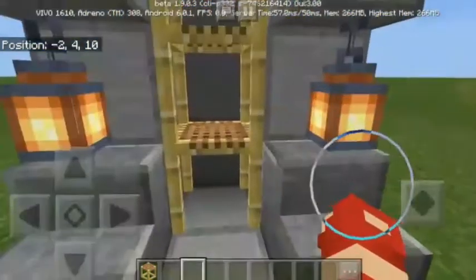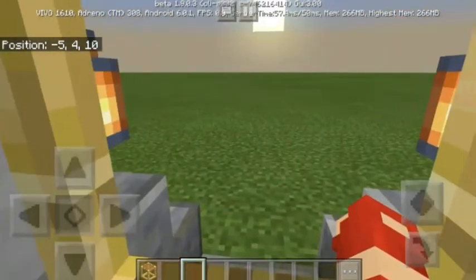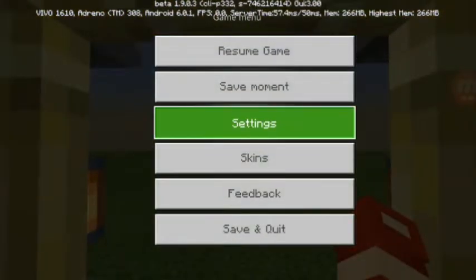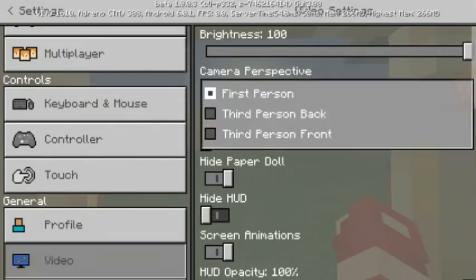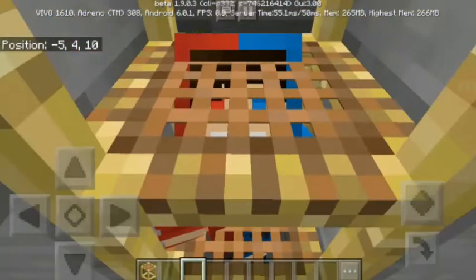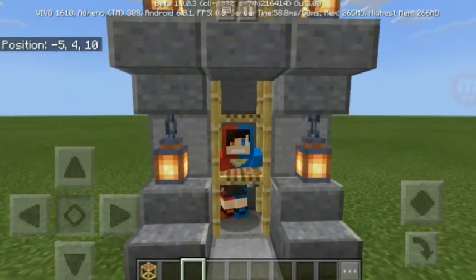So as you can see, when you face this direction like this, let me go to settings and switch to third person so you can see what it looks like. This is like an elevator.